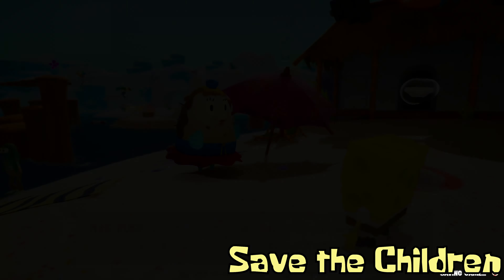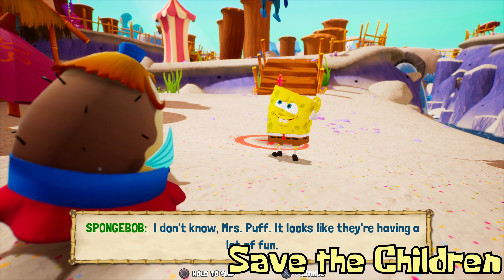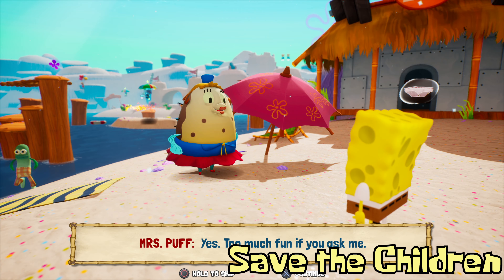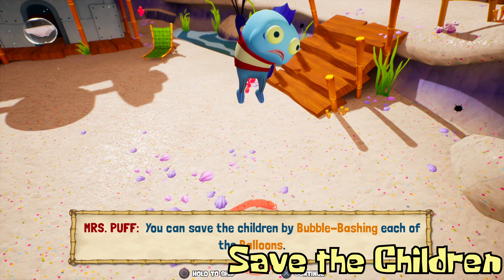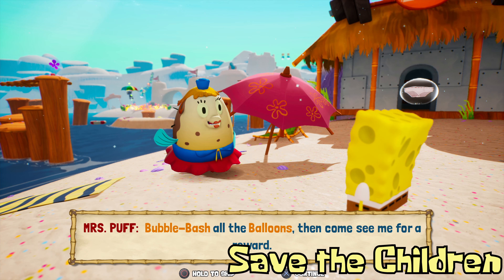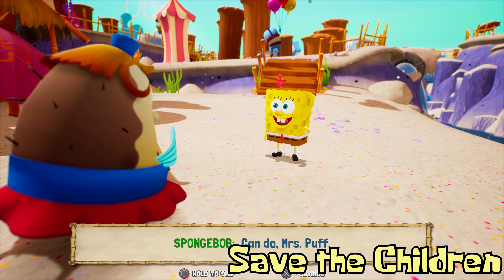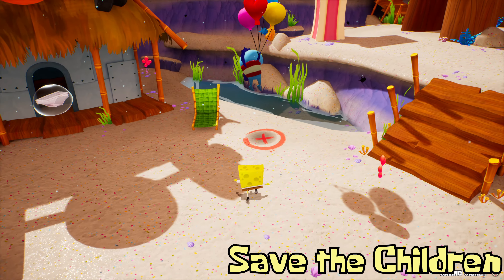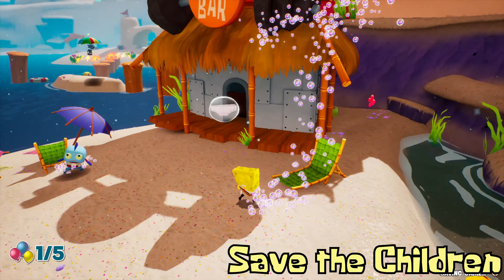Just past the lifeguard stand area, you will come across Mrs. Puff and she will let you know that 5 children are floating away on balloons nearby. What you need to do is use Bubble Bash just underneath them and that will free them from their balloons and effectively save them. There are 5 children in total and they are all in this general vicinity. The first one is just behind where you are standing when you meet Mrs. Puff, so go ahead and press triangle underneath that one to use Bubble Bash.